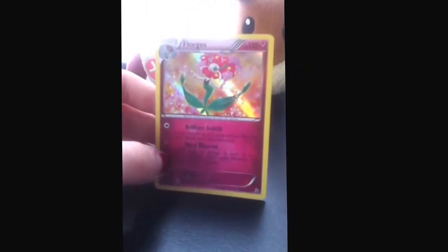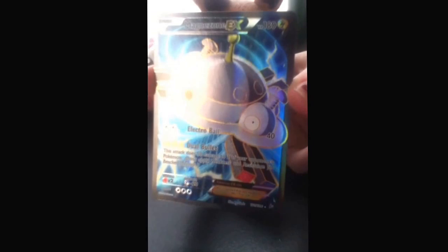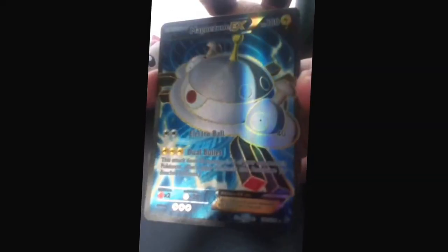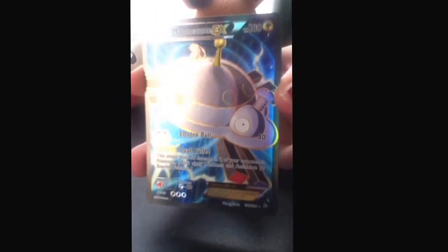I have this beautiful Floridus holo. Beautiful. And then I have the Druddigon holo, which I heard is a really good card. And then — oh my goodness — Magnezone Full Art EX. Oh my God. I'm really glad this is my first Full Art EX card that I've gotten, besides the Legendary Treasures ones.